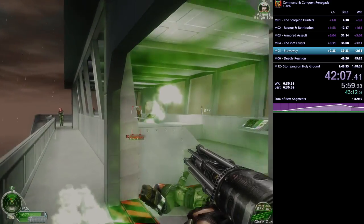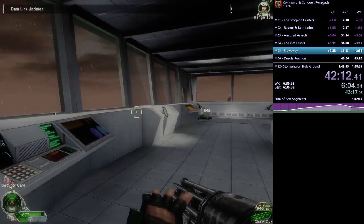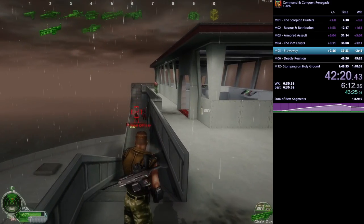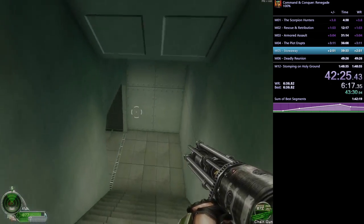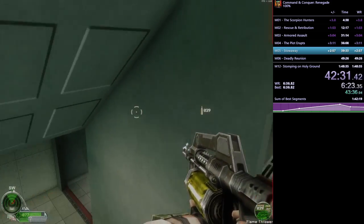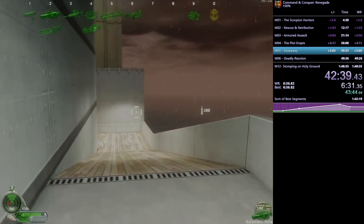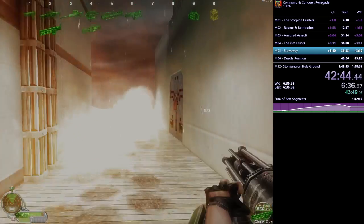Fun fact: this is the only single-player level where enemies have shotguns, and you can't pick them up. He heads back through this area past lots of Black Hand, stun-locking them with the flamethrower, and makes his way back out toward the end of the level — which means going back through Sniper Room.